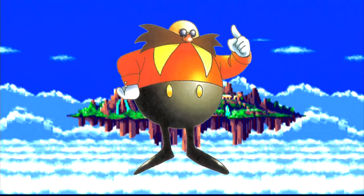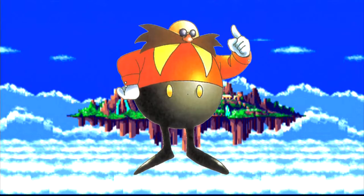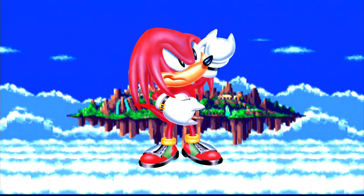Dr. Robotnik discovers Angel Island. He meets Knuckles the Echidna, the guardian of the Master Emerald. Robotnik tells Knuckles that Sonic and Tails have come to steal the Master Emerald for their own evil ambitions. Knuckles believes this story.